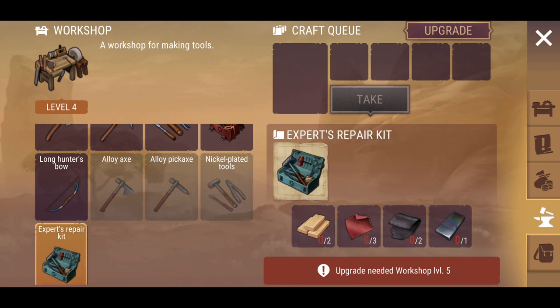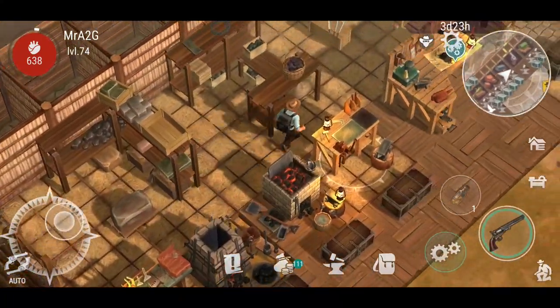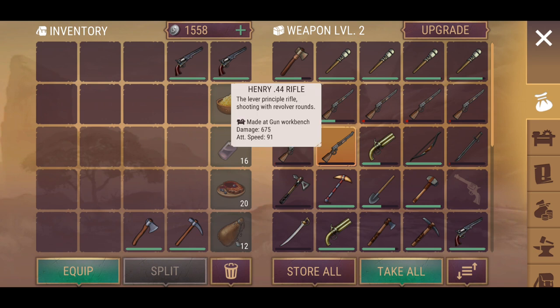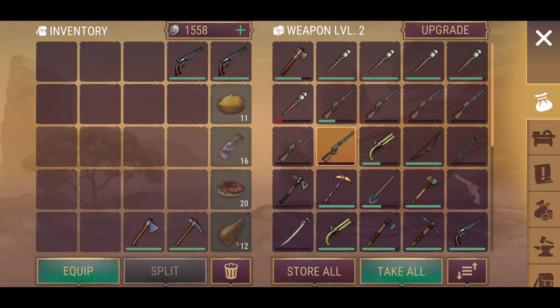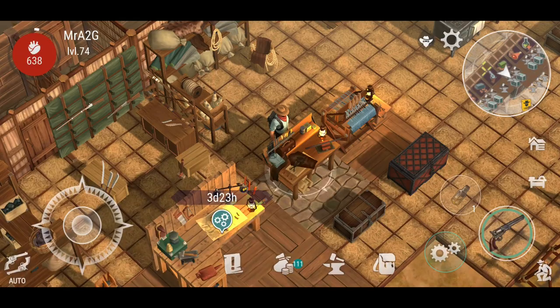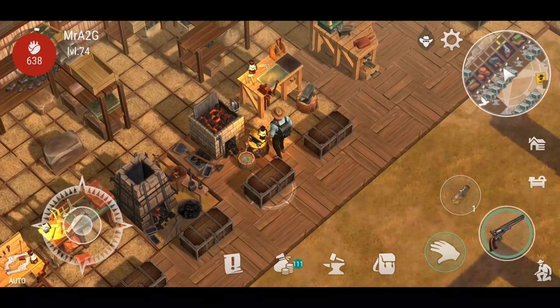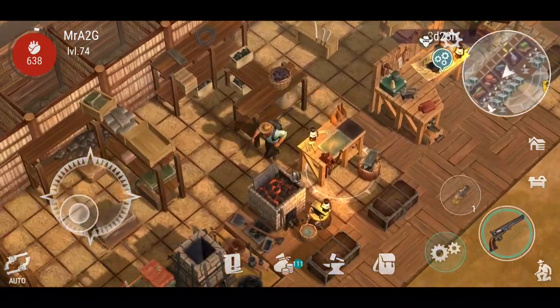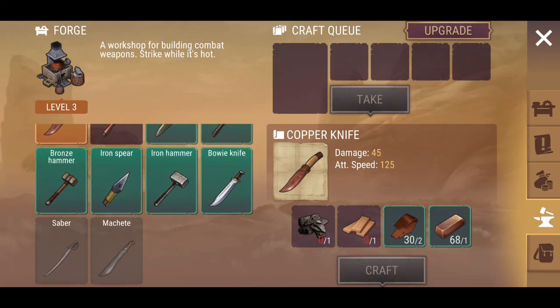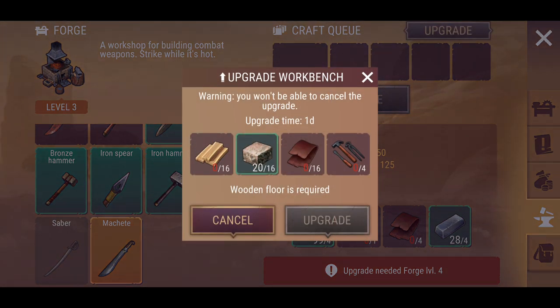If we get the ability to upgrade to a level five workstation, alloy is the next tier — we're going to have better axes, pickaxes, better tools, and then the expert's repair kit. You do need the expert's repair kit to repair things like some of the shotguns and higher tier weapons — the Confederate saber and the Henry 44. The bayonet knife is also something you'll need. If I upgrade the forge, we get accessibility to the saber and machete, and beyond that a preview of what's next.